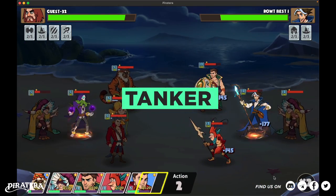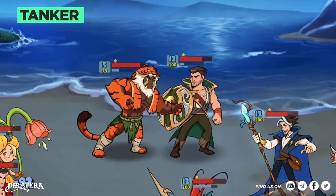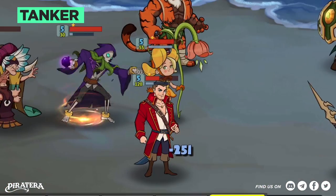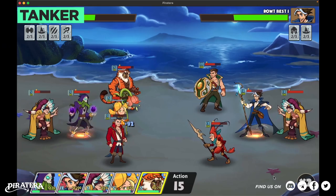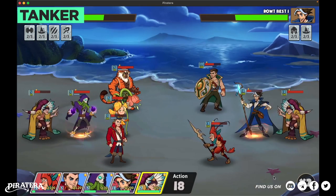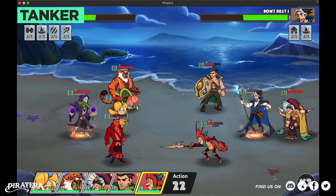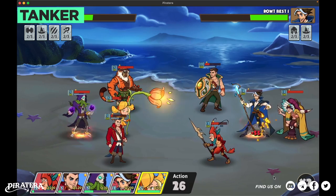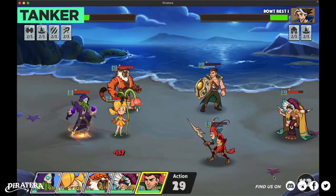To maximize the carry's power, we need some solid defenders in the team. Sailors with high health and resistances will protect the carry who is extremely squishy and vulnerable. Normally they will be placed in the first column to protect other allies. If there are backstabbers in the opponent team, putting a tanker in the last column is what should be done to protect our carry.